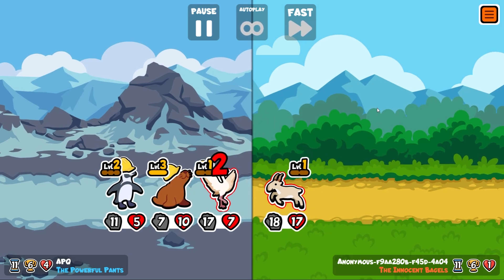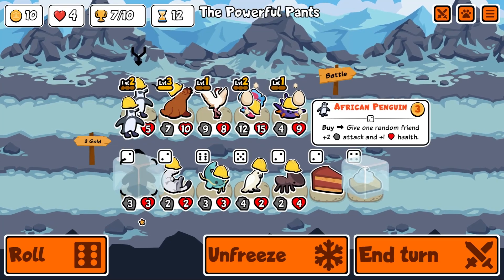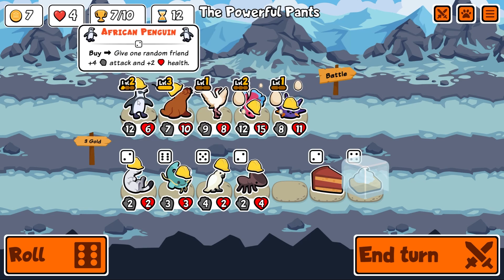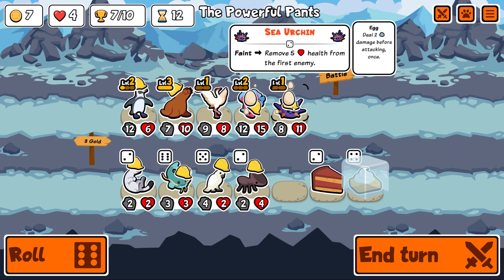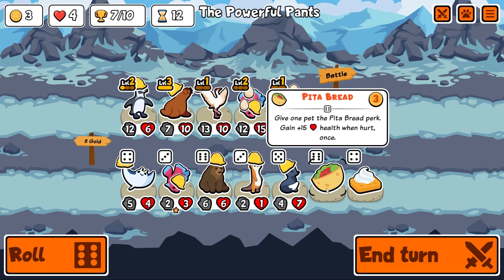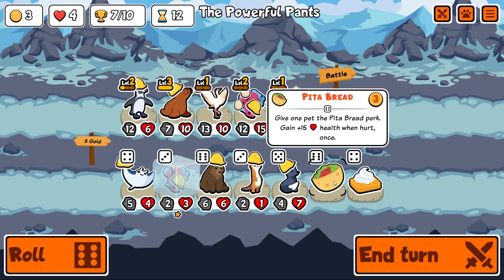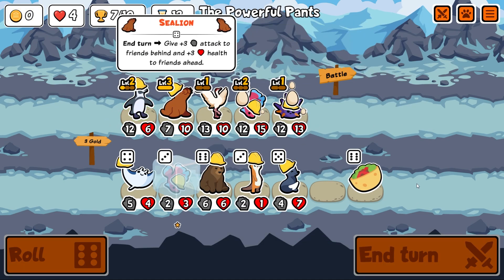Seven trophies! The catfish — start of turn, activate buy ability on the nearest friend. If we got the catfish to level three, that would be interesting. If we can get more waffles, maybe let this guy buff a few people. I actually do want the better fish. Give one pet the pita bread perk — gain fifteen health when hurt. That seems really good!